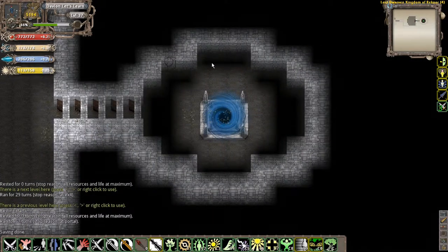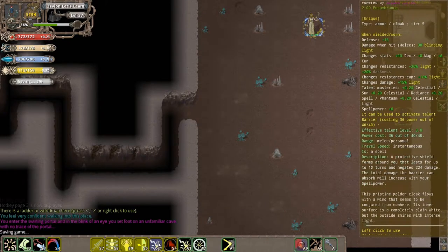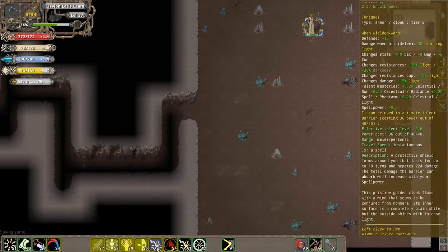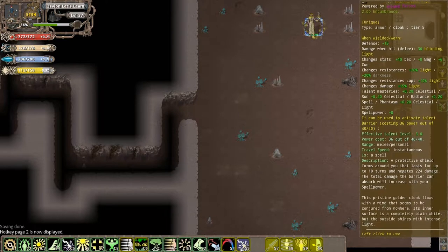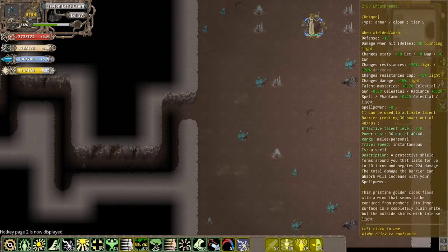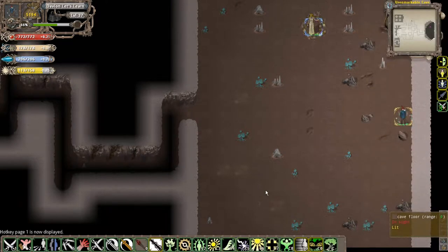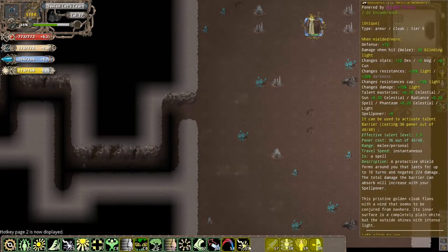Why do I have two of these things over here? Interesting — I didn't realize it, but apparently this cloak of mine actually has a barrier on it. So I can activate a barrier from this cloak. Odd, but effective. What can I do? Possibly replace something for that, just because I just noticed it and I want to make use of it. I guess we'll drop Naked's Pride just for now, just because I'm not really going to use it that much.